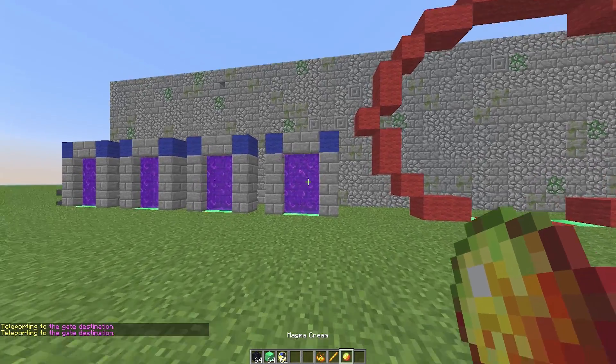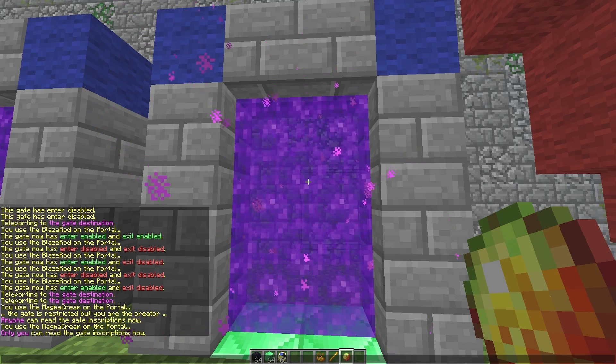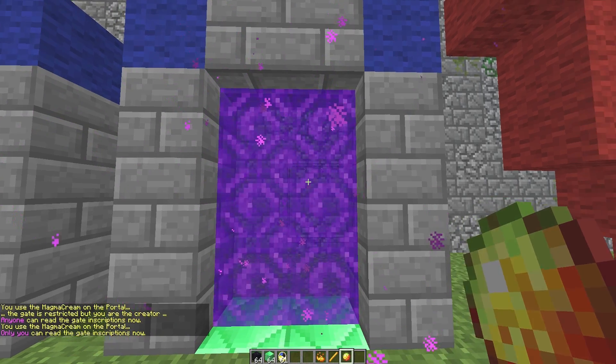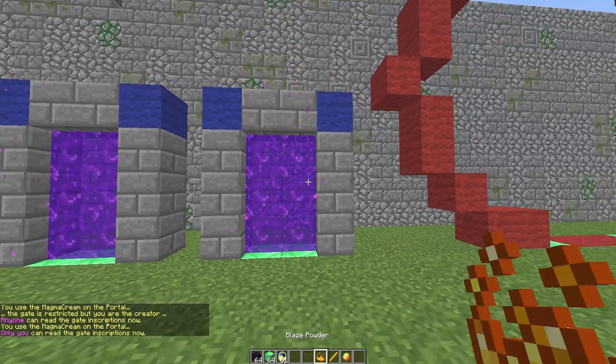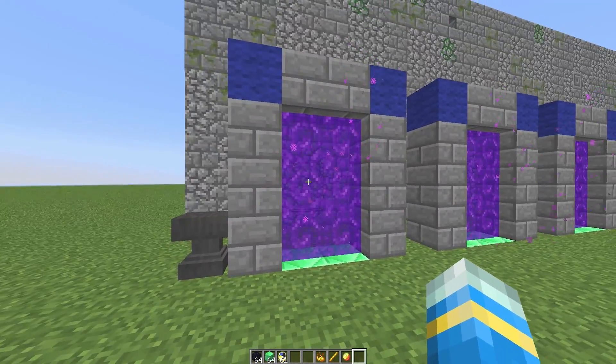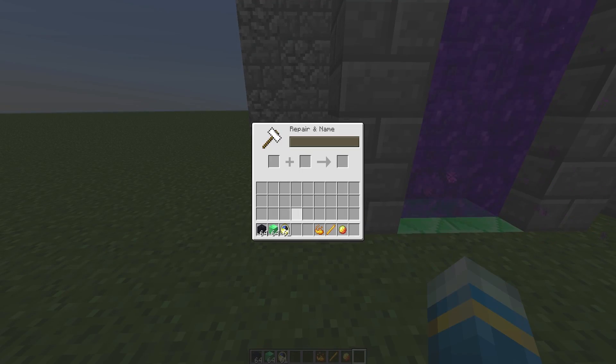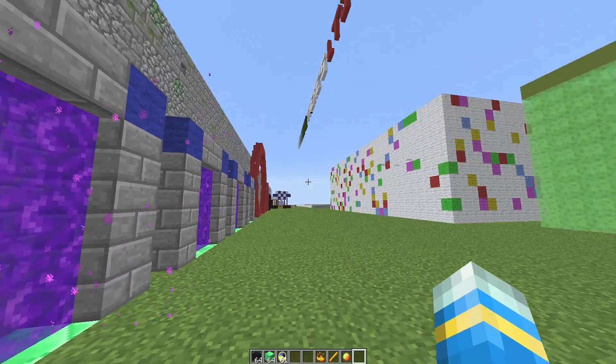We also have the magma cream, which lets you set anyone or only you to be able to read information about the gate. That covers the majority of the plugin. In the config file you can also change the portal block to water if you want.